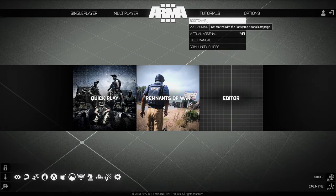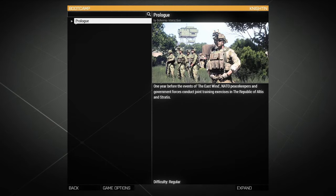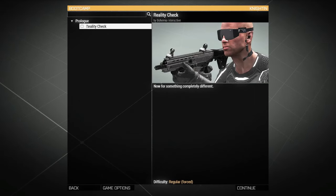Open Arma 3, and when the launcher opens click play. Once you get to the menu, click on Tutorials and open up Boot Camp. You will see Prologue — open that up and see Reality Check, then click Continue. Boot Camp is absolutely where you should start if you've never played Arma before, or if you haven't played in a while and you've forgotten the controls.